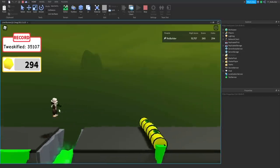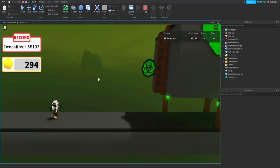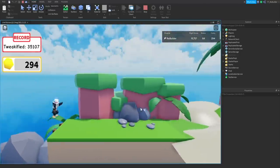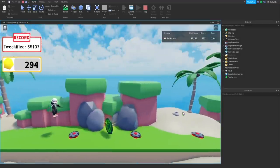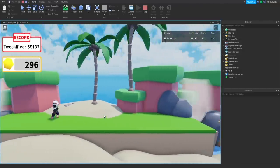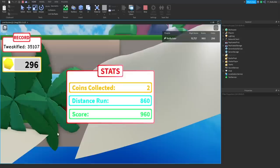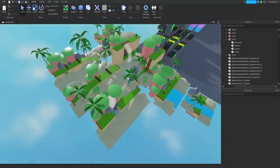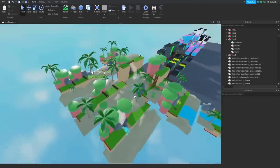I'll probably do the toxic zone next since it's going to be really fun. If you like this video and want to see me completely transform all the zones like I've done with the beach, let me know. This looks like a whole new game — no branches clipping through like before. I do need to turn can-collide off on some leaves. That's going to wrap up today's video — like, comment, and subscribe. Have a great day!